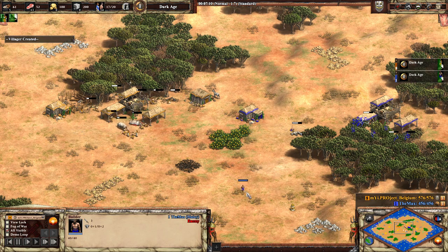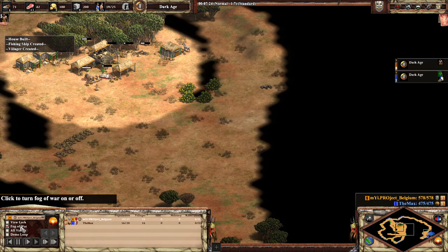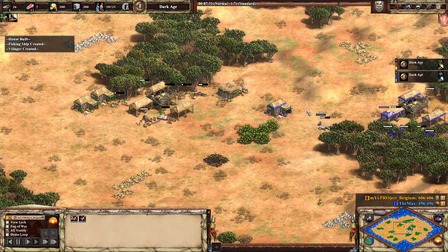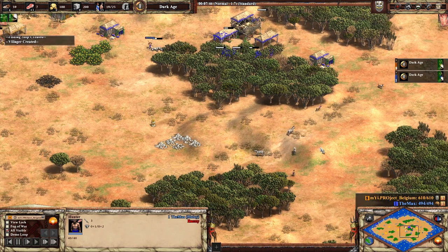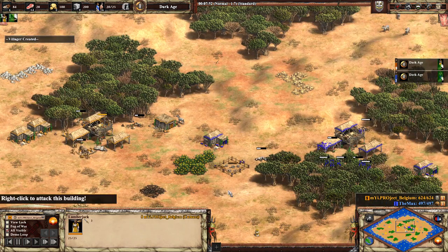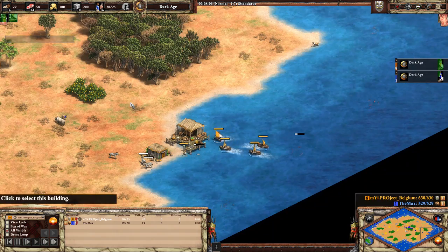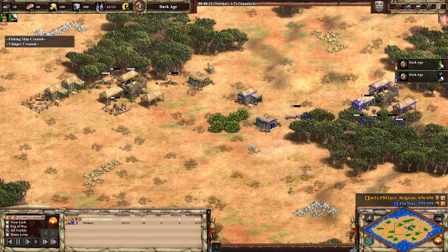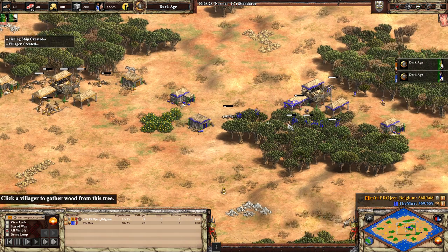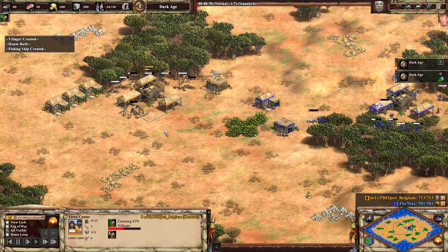The Max is still searching around for help and has only two fishing ships out right now. Project Belgium hasn't really scouted the enemy at this point. Both players are looking to wall and build a little protection down the middle so they don't have to worry about towers right off the bat once Feudal age comes in. Feudal age will be coming in shortly and the Max now has a second dock up. With those fishing ships you do need a lot of wood to maintain production, and we might even see a second dock once Feudal age is clicked.